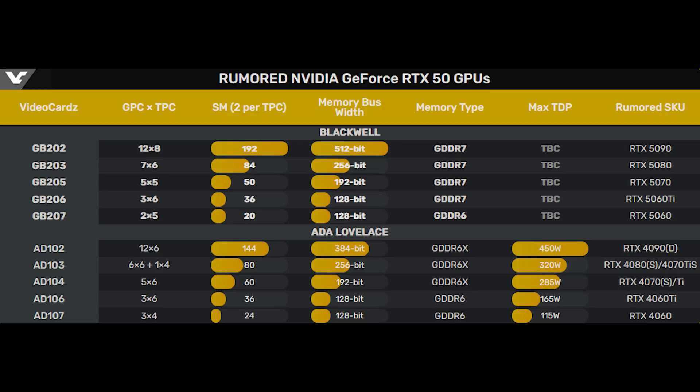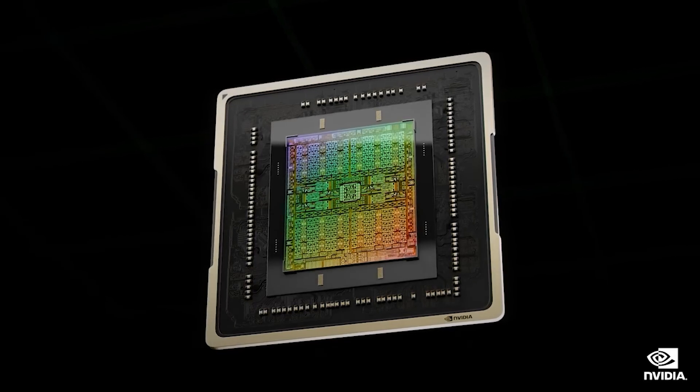It seems that most likely we're going to be seeing 192 SM, 84 SM, 50, 36, and 20 as we go down the stack. This is where the asterisks come in, because there are still some questions about exactly what the configuration of the GPC and other elements of the GPU are. There are some rumors that there will be some changes to the number of ROPs versus that configuration. It seems quite likely, but quite likely is not confirmation of the number of SMs per GPC. So at the moment we're still dealing with some ballpark figures, and there definitely could be some changes — including differences in the number of CUDA cores per SM.